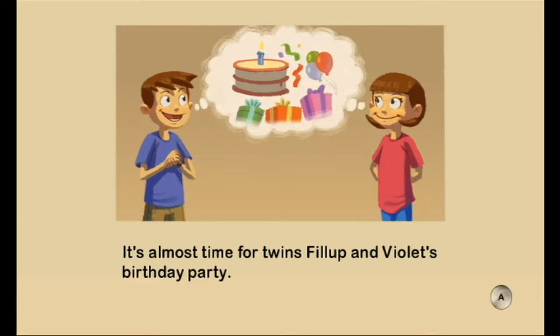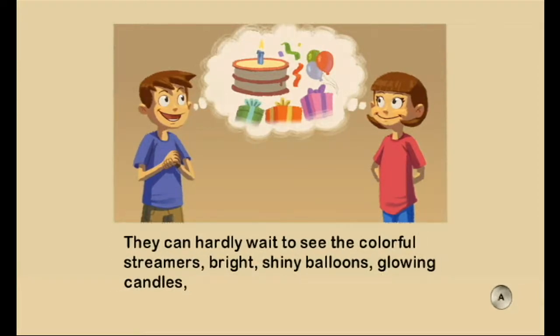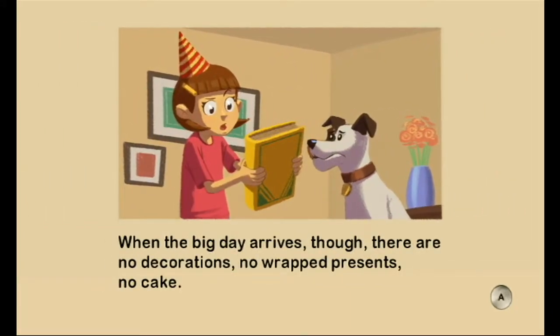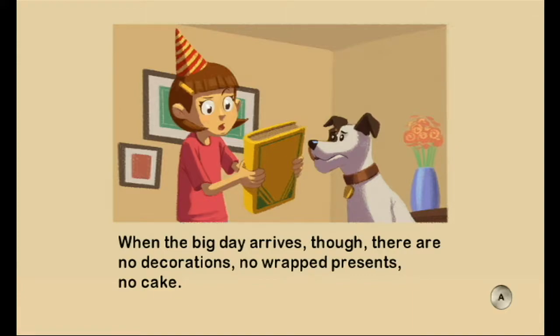It's almost time for twins Phillip and Violet's birthday party. They can hardly wait to see the colors — streamers, bright shiny balloons, glowing candles, and festive wrapping paper at their party. When the big day arrives, though, there are no decorations, no wrapped presents, no cake. Because their parents hate them — everybody despises them. Oh, sorry. That wasn't in there. Moving on.